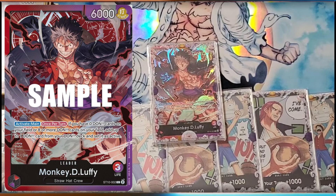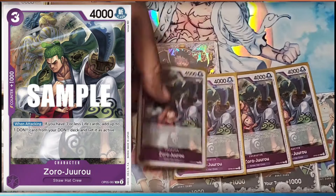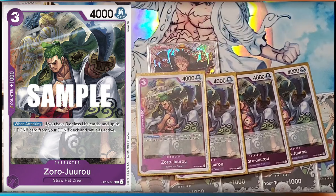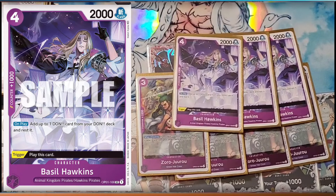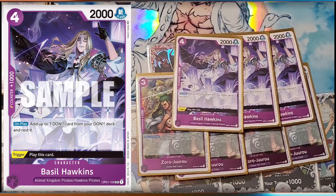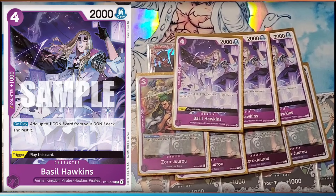You need to get there first, so the new Zoro when attacking lets you get a Dawn automatically. Then Hawkins — out of life, play for free to get a Dawn, or for four tap him to get one.